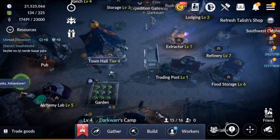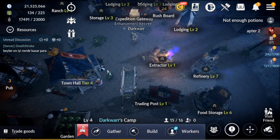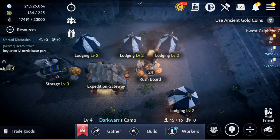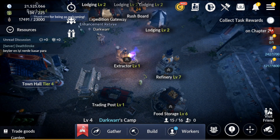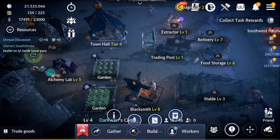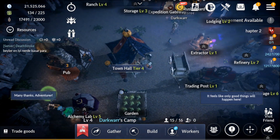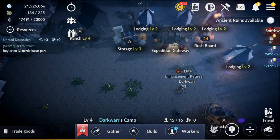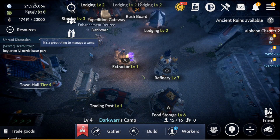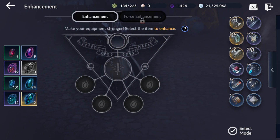That covers most of the camp. There's more to discuss as I advance further, but try to progress as fast as you can. Focus especially on the Blacksmith, Alchemy Lab, Refinery, Town Hall, and Ranch — those are the most important buildings.